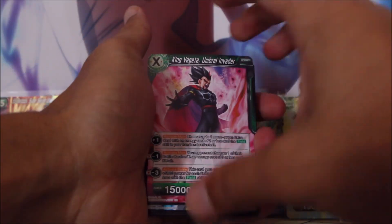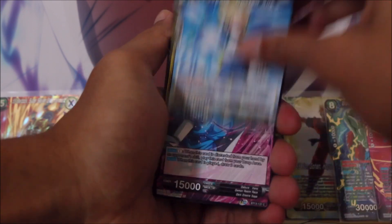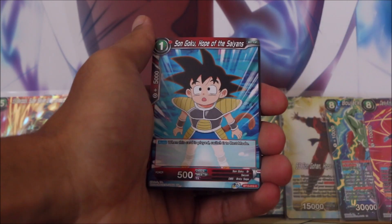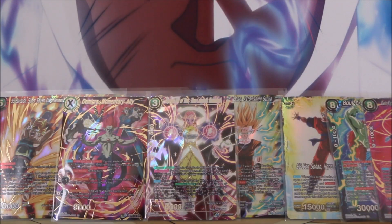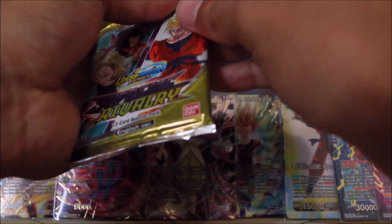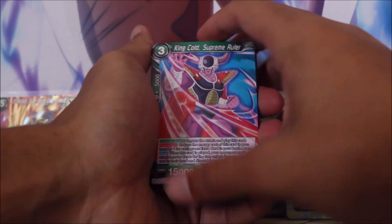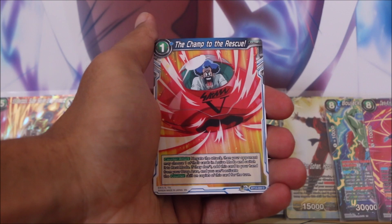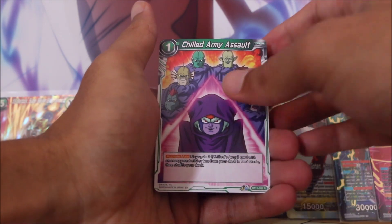Now we have King Vegeta, Umbral Invader on the front — this unison card. Very cool Super Saiyan Vegeta, cannot wait to see the SPR version. Android 20 in the foil, and then Bojack the Evil Doer. If you were an OG viewer of Dante's Domain you might remember back in our Destroyer Kings openings where we just got absolutely punched in the face every single opening we did — no luck at all. But that devious Bojack always opened our packs, opened our boxes, resealed them, took all the good cards for himself. That is why there is now a Bojack the Evil Doer card. Foil Demon God Toa, and then Shield Army Assault.